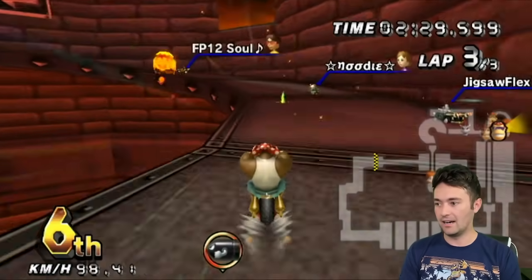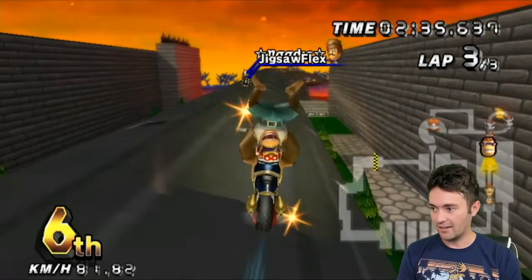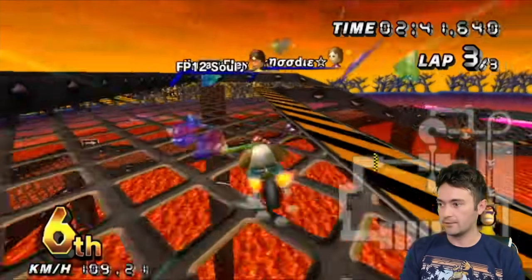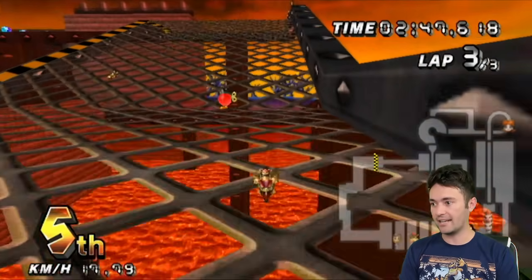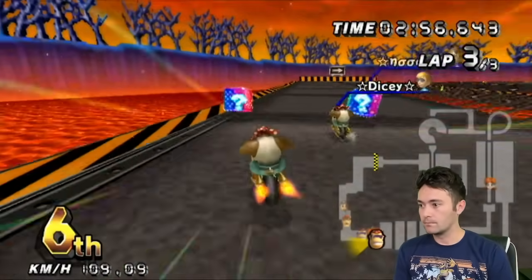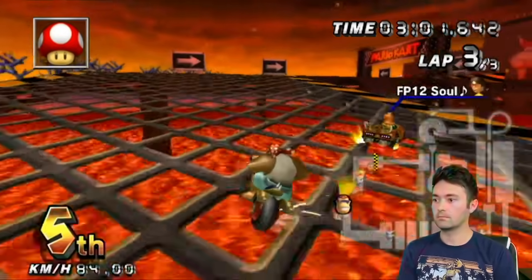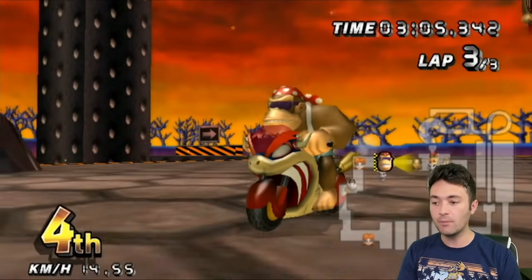Pain and misery. This could have been so much better for me. I need to find a way to salvage third or fourth here. I need to get a mushroom and do the ending shortcut. Double target shock — unbelievable. I actually got one. So happy with fourth — that could have been so much worse. I believe Machatino got first, so this GP just got a little more interesting. We still have two more Bowser Castle tracks.